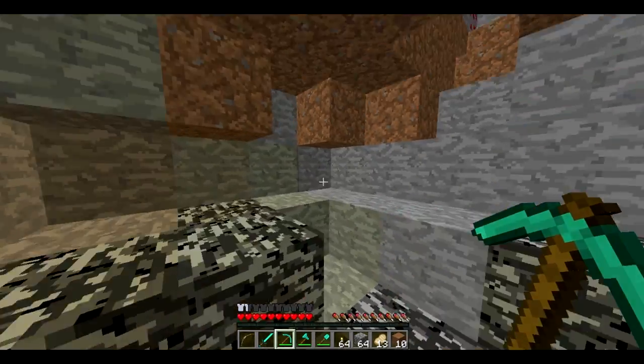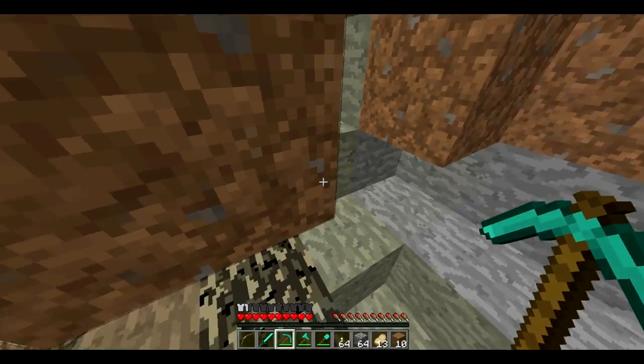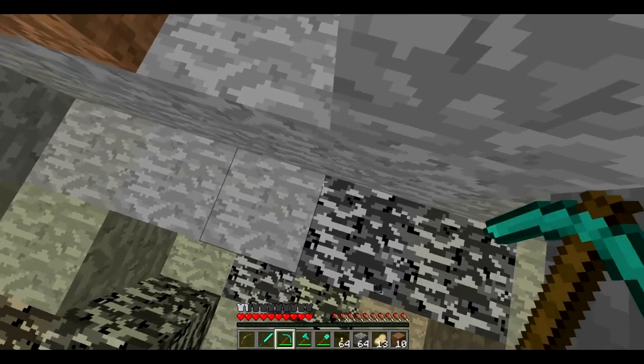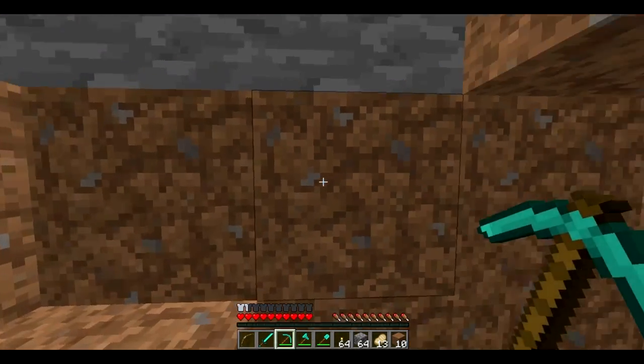Once you hit bedrock, you want to dig all the way around until you find the highest point of bedrock. The highest point, as you can see, is definitely this bedrock right here. You want to stand on the highest bedrock and then jump up twice, and then from there you can either make a room or start mining.